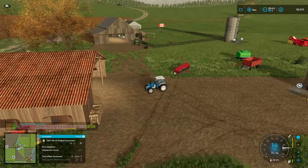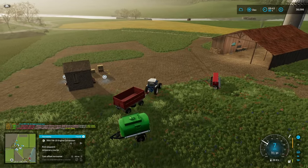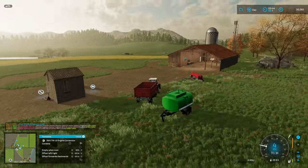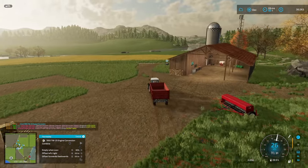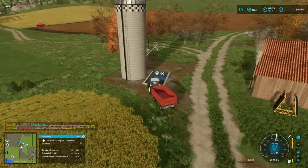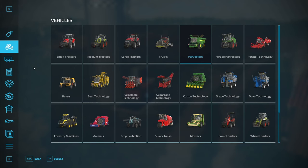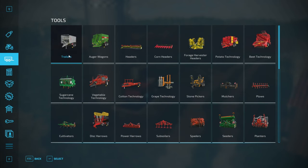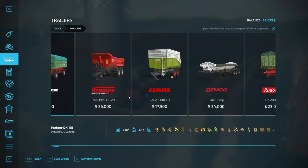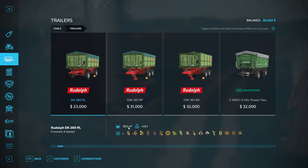I've got a bit of a predicament - I have to go sell the canola so I need the trailer. Let's do the canola first, they'll just have to wait for me. I probably could use a second trailer. Do I have enough money for one? Before I do this - eight tons is not enough. This one here at 18.5 tons is actually a really good size. This is 23,000 - I have the money for it. Nothing wrong with using base game every now and then.